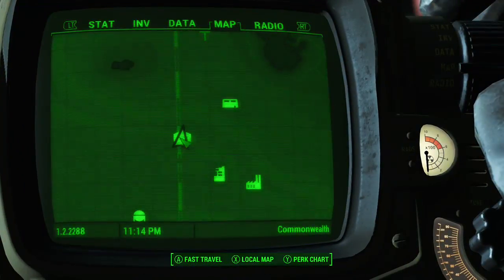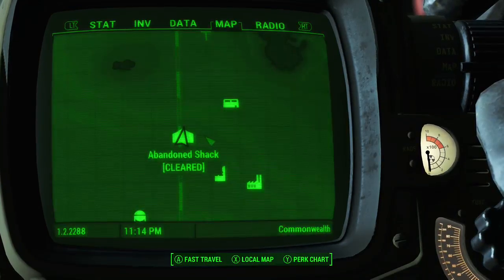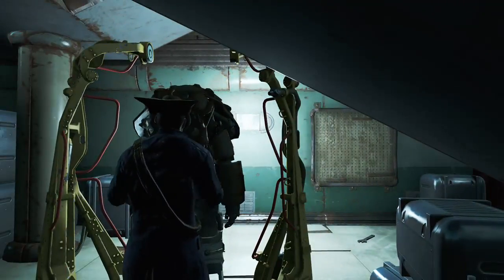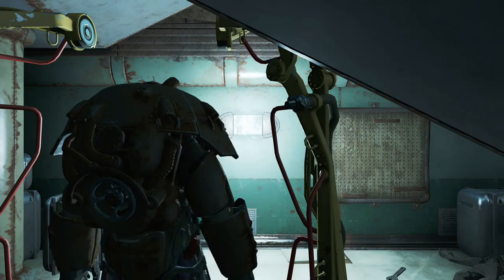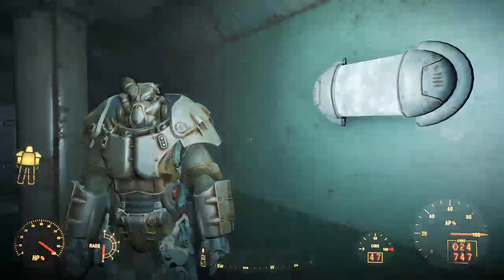So you go to the Glowing Sea, go to the Abandoned Shack — just a few little synths down there. Even if you're following the main story missions and you are at a very low level, you should be able to do this no problem at all. Nice piece of armor.